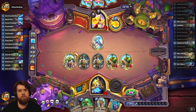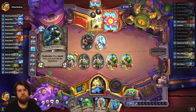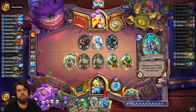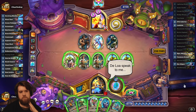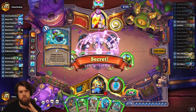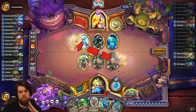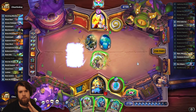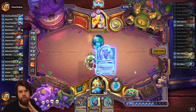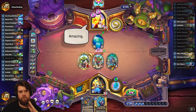The deck is over 50% olgras — we're gonna be rich! It is oasis ally. Let's go ahead and heal up a bit here. Still another secret — this one has to be polymorph potion. So it's definitely rigged fair game and ice block.